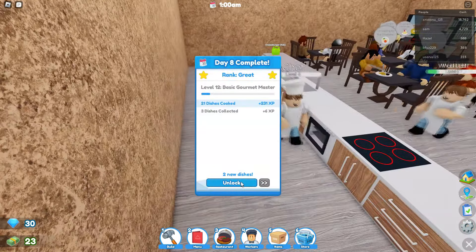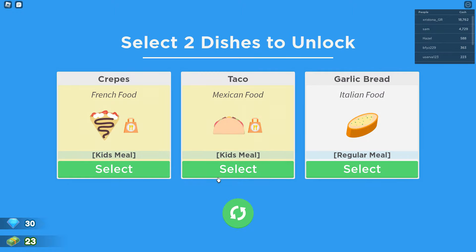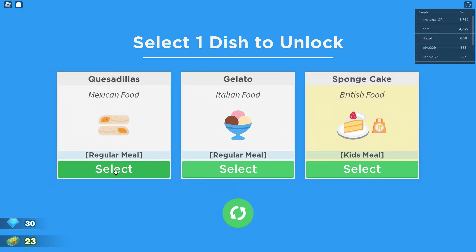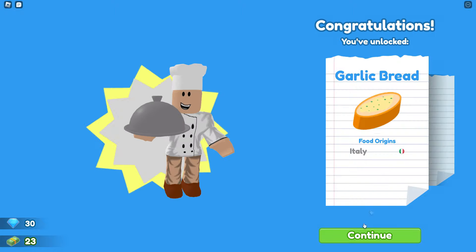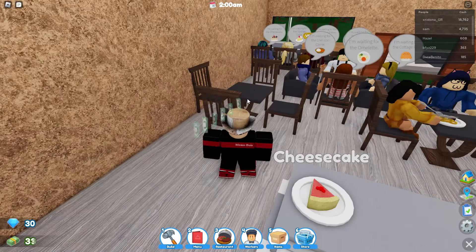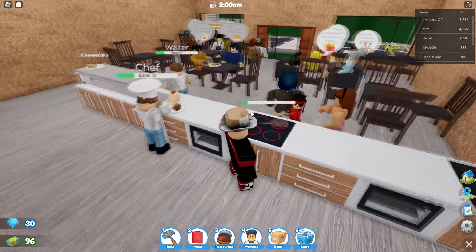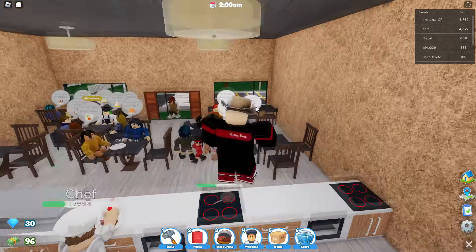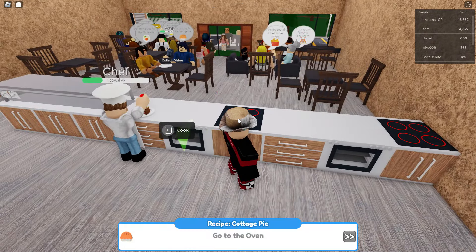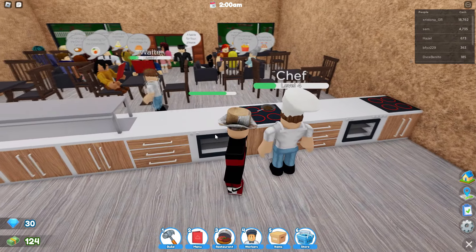Oh, a completed challenge — we get a new dish: garlic bread! I'll take some garlic bread. And quesadillas too — legendary. Now I just need enough money to hire the next chef because I really need someone competent. Graham ain't cutting it anymore — he ain't that guy.